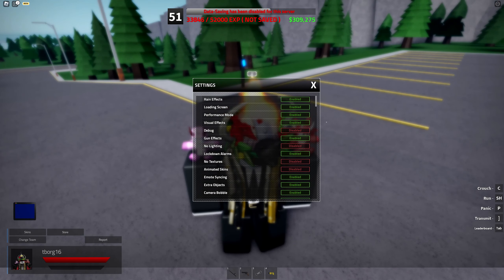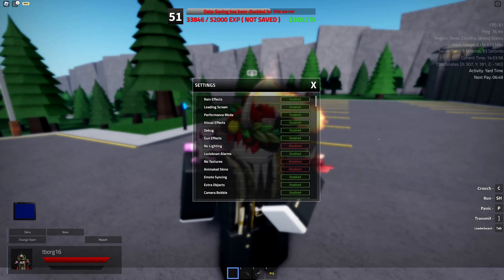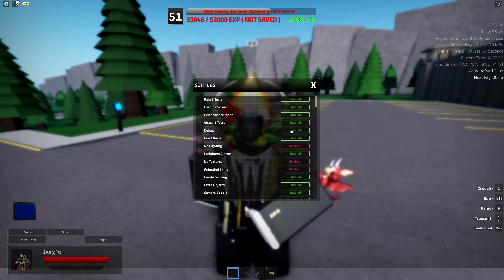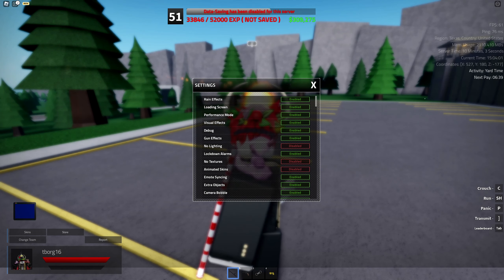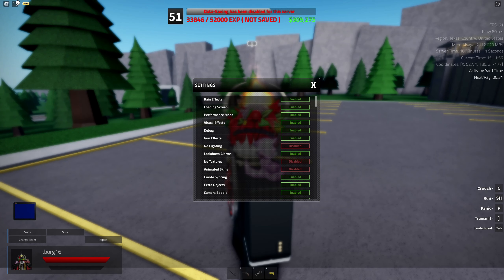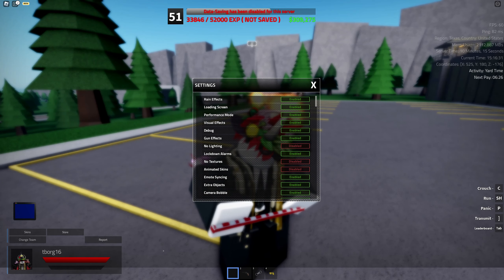If you want debug disabled — for example, the painting debug — you can turn it off. The debug display tells you the activity, the next pay, your time, and basically everything. It used to be on by default, but now it is off by default. If you want it back on, you can turn it back on.